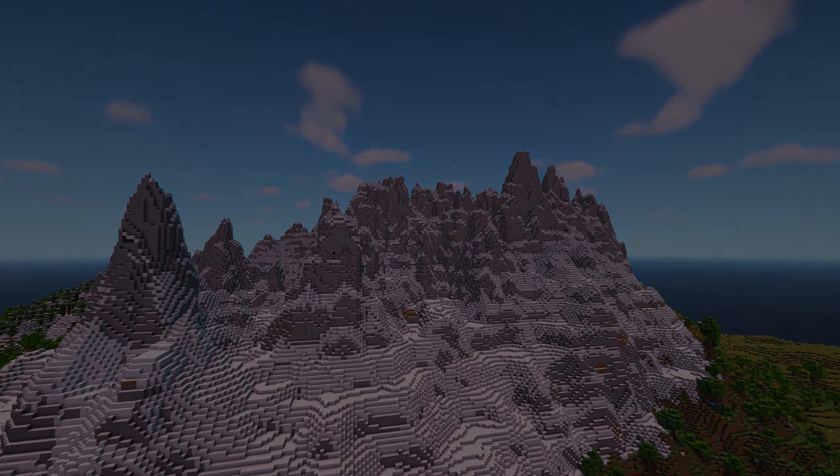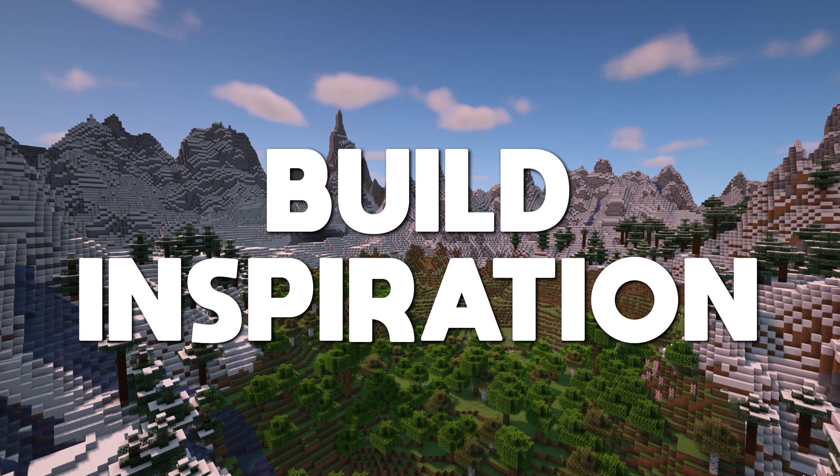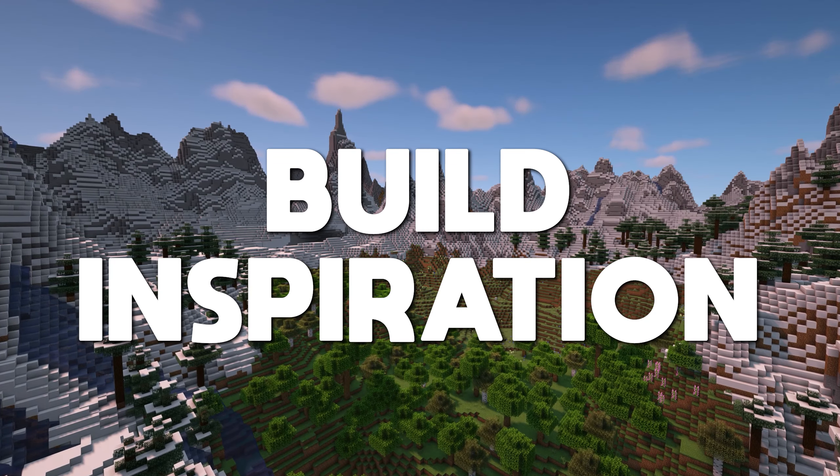You could also introduce a bit of colour by adding spruce leaves around your build or even by using terracotta, copper or bricks here too. But if you do prefer lighter builds, you can always use spruce, oak and some stone variants. Just make sure that the stone doesn't completely blend into the rock face. If you're stuck and can't decide on a block palette, there's a great website called blockpalettes.com where you can scroll through hundreds of palettes and even filter by material to give you some ideas.